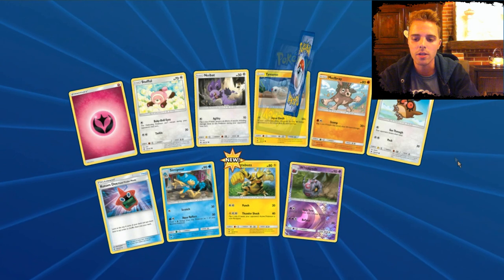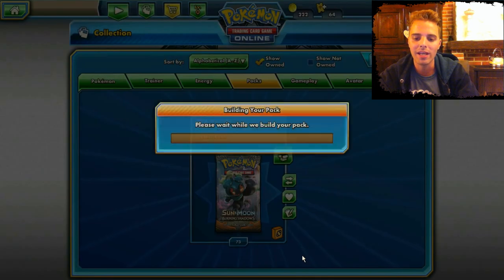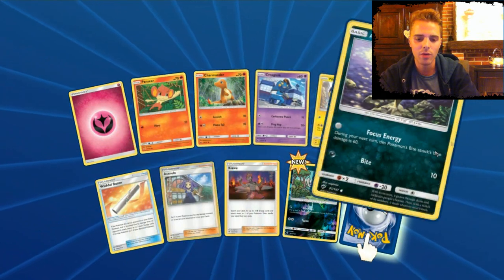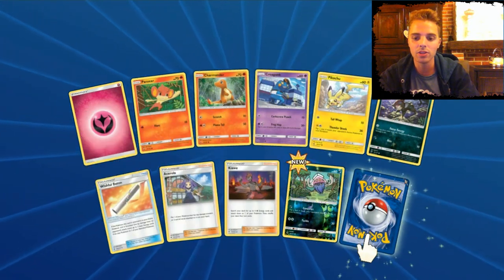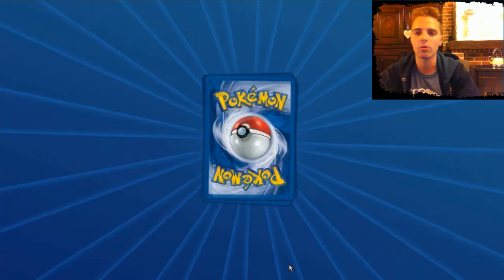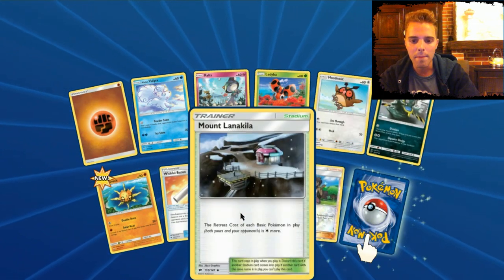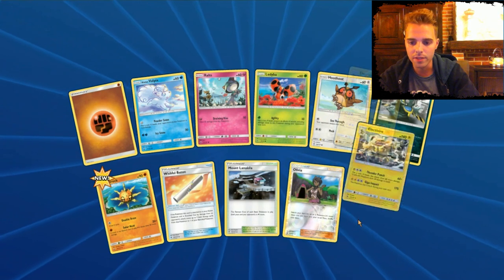We get Heracross with the ability Guts — it can hang on just like a Focus Sash. Acerola is in here. Kiawe. Wishful Bat — we made a video about that card. Another Weavile — maybe we can make a fun deck with Weavile, working with Tapu Koko damage spread and Espeon devolving. Mount Lanakila and also Olivia. Electivire again — we already have that. There are actually 70 packs, so hopefully you're enjoying the content.